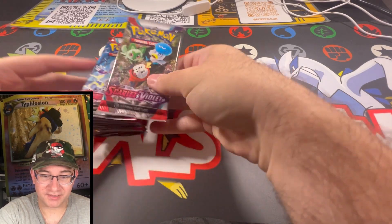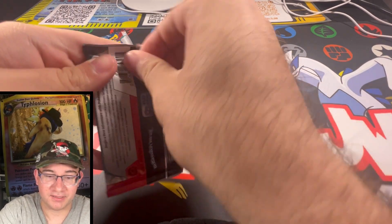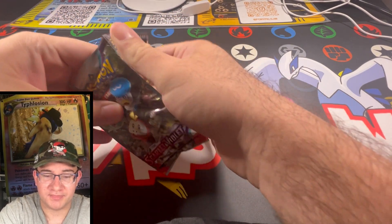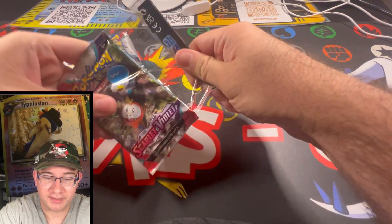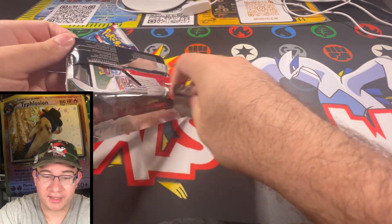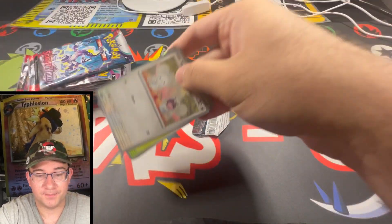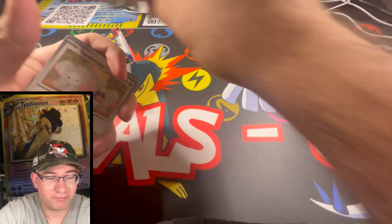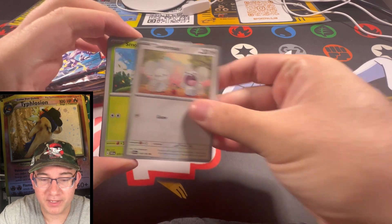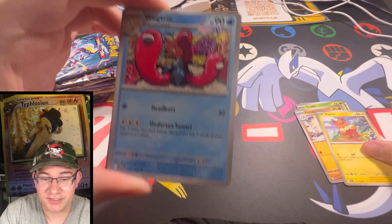All right Pokey Pals, let's go ahead and start jumping into these. I'm going to start off with the Scarlet and Violet packs just because I want to see what we get in there. We're going to do one tin at a time, so you won't have to wait too long to get into the Silver Tempest. They should have hits based on a couple videos I saw on YouTube — Cool Trainer Ryan and Pokey Rev ended up opening packs from these tins and got all hits out of them. So I'm hoping we can get lucky and get some hits out of these packs too.